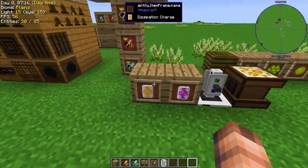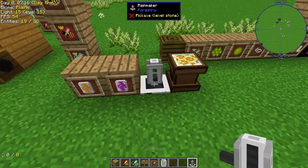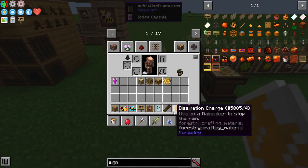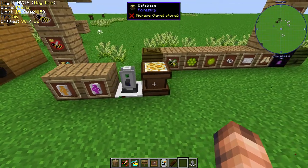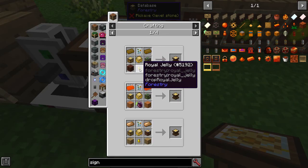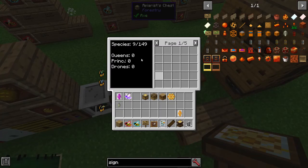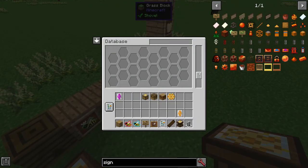There's also the Rainmaker, which is quite a useful device. It takes iodine capsules or dissipation charges. The iodine capsule makes rain, and the dissipation charge stops rain — which is actually what I used at the start of the video when it started raining. The database is also worth mentioning: it needs one royal jelly and can just store anything to do with forestry, the same as these chests. It stores all the different bees you might have and has basically infinite storage.